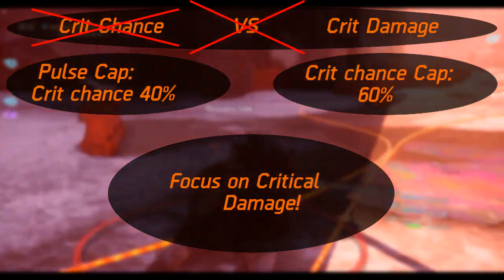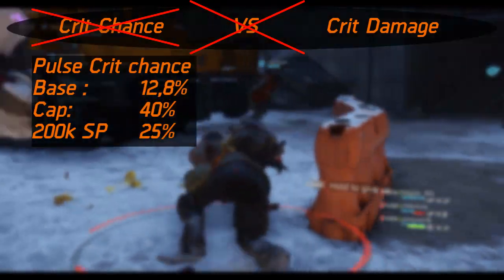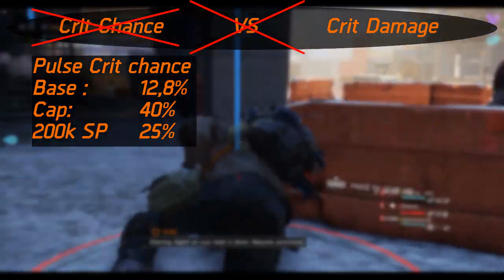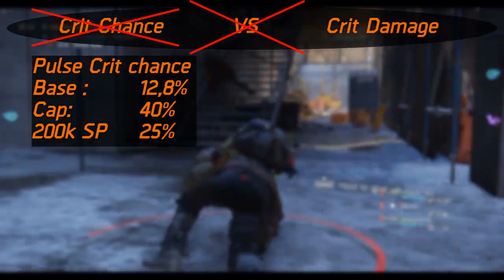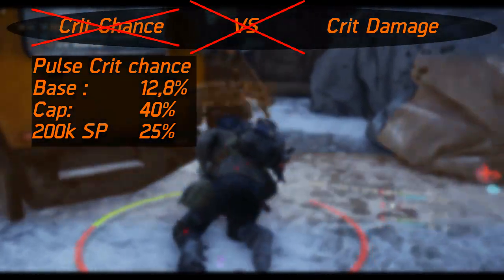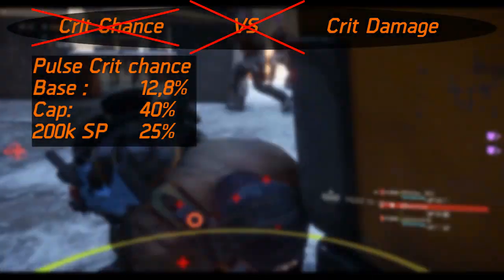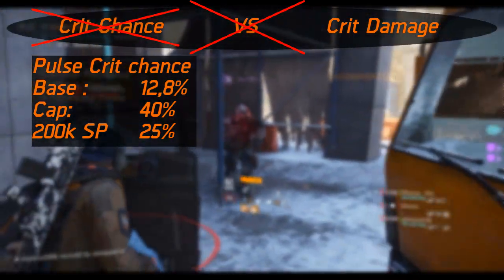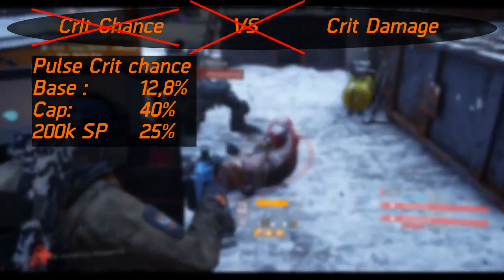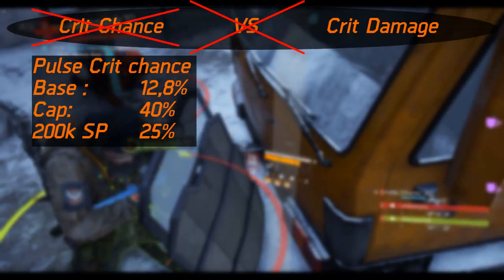The base value of a pulse crit chance is 12.8%. This means someone using a pulse with no skill power already gives you 12.8%, which is quite a lot. Someone with about 200,000 skill power would give you 25%. That said, it's quite easy to get a decent pulse, so I'd recommend not building more than 30% crit chance.